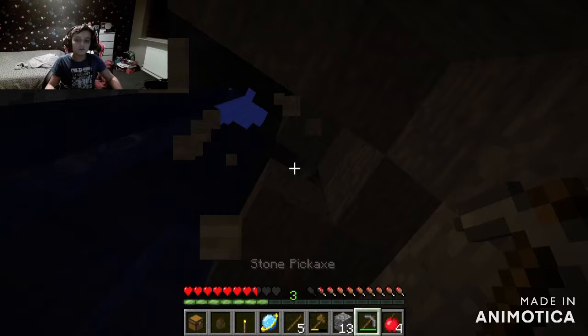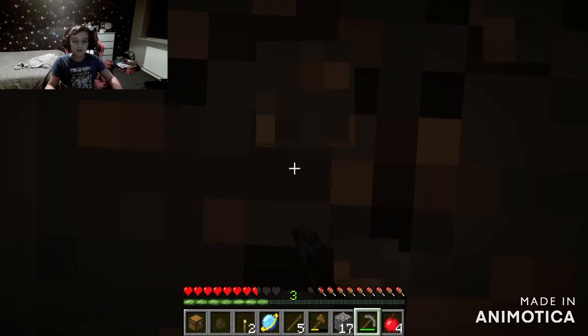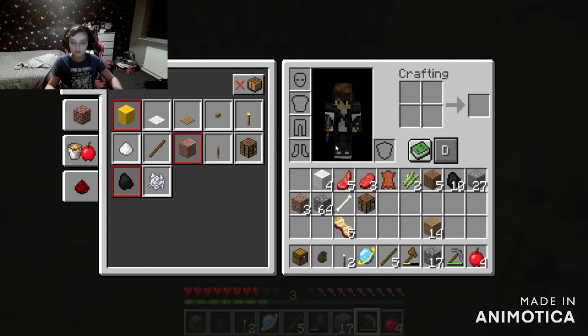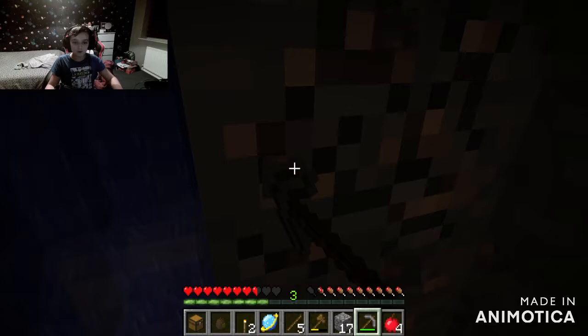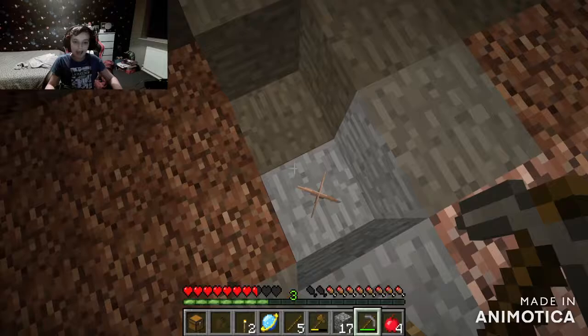Wait, this leads to the ocean — we can get out from here! We'll use that as our escape route. How much iron have we got so far? 27 — that's not bad! We have found a lot already, so we're at least going to leave this ravine with 30. Oh my god, I thought it was about to just deal a load of fall damage.